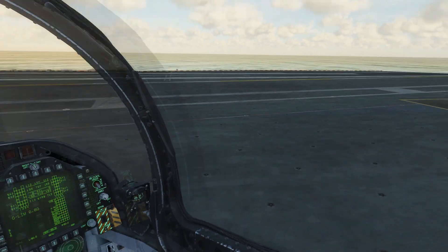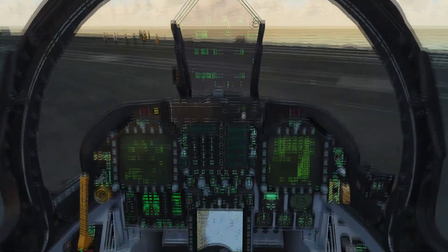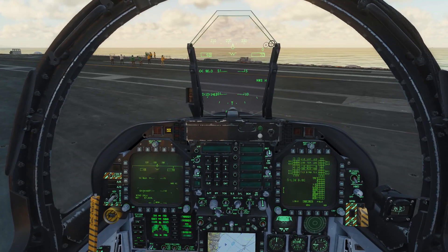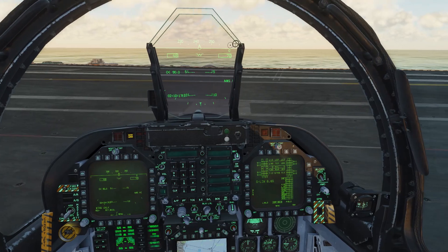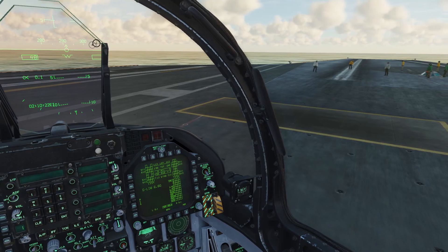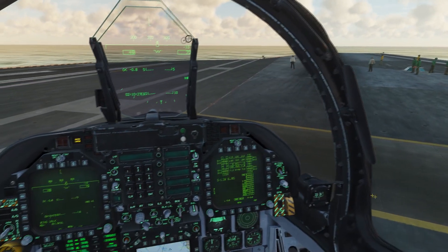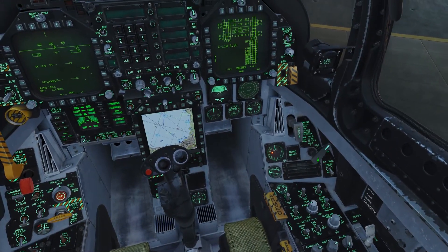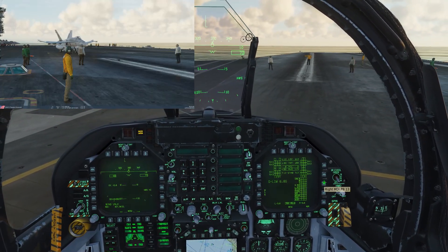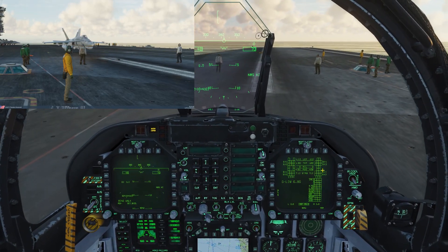Hello, this is JC from Real and Simulated Wars. I'm here in DCS Supercarrier on the deck of CVN-71 Theodore Roosevelt. I'm taxiing into catapult number two. I'm not a big fan of cold starts so I didn't do one. I'm moving very slowly and I received indications from the taxi director to spread my wings — you can do this now or later, you will get reminded.